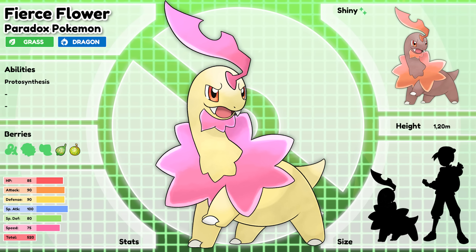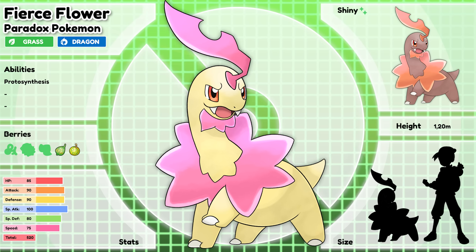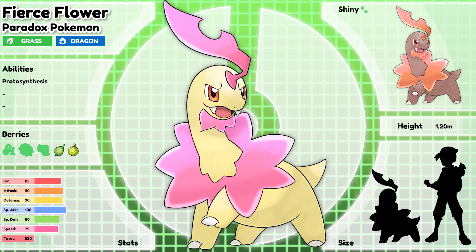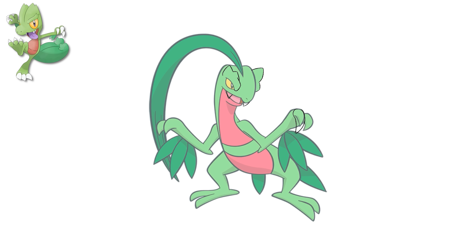Fierce Flower — this Pokemon is a perfect example of how outward appearances can be extremely deceiving. This Pokemon is a true savage with a brutal nature hidden behind the facade of its plain and simple looks. When angered, this Pokemon will take on anything in its path, using its sharp leaf to slice through its enemies. This Pokemon really needs to get an evolution, but I am still happy with this design. It's simple, but effective.